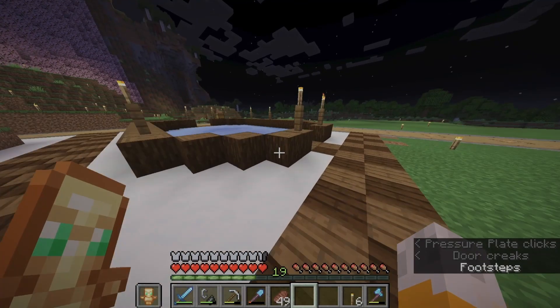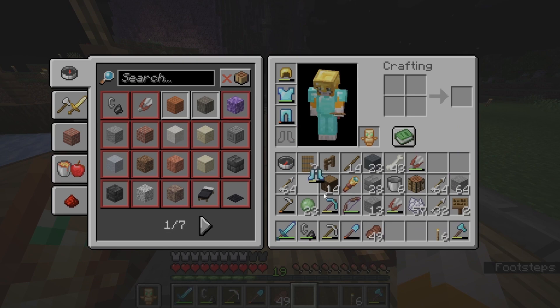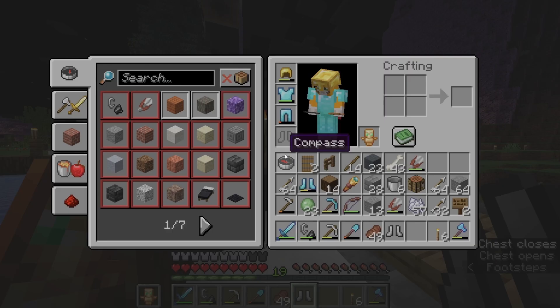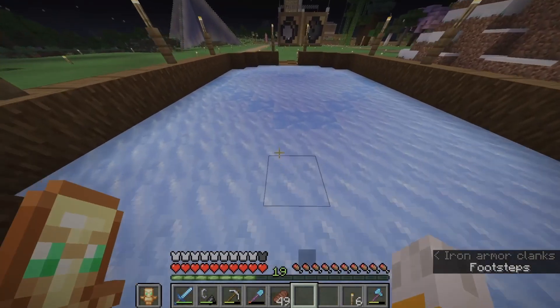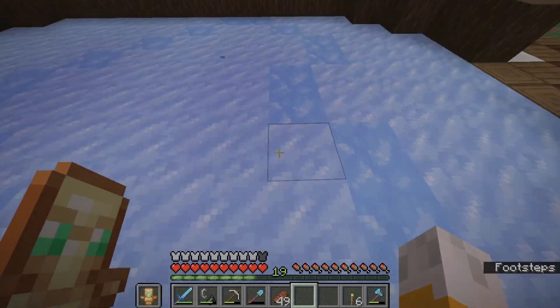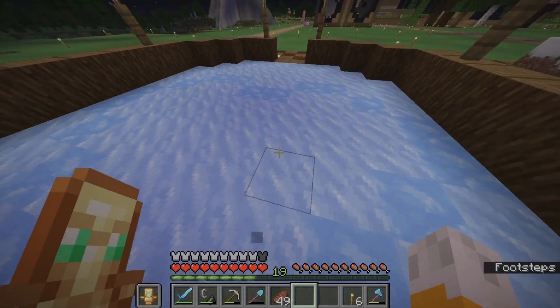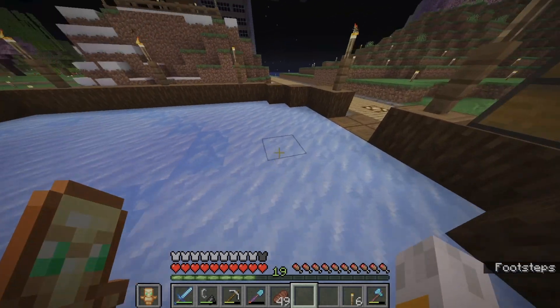Next up we have the ice rink. But we can't go on yet because we need our ice skates. You see these diamond boots — I don't want to put those on the ice, too nice for that. So we're gonna get one of these nice ice skates here, put those on, and now we can actually skate across. It has a beautiful heart design on top and you can slide across the ice. This is a single player world so this is really boring to do alone, but maybe you can take someone special and ice skate together.